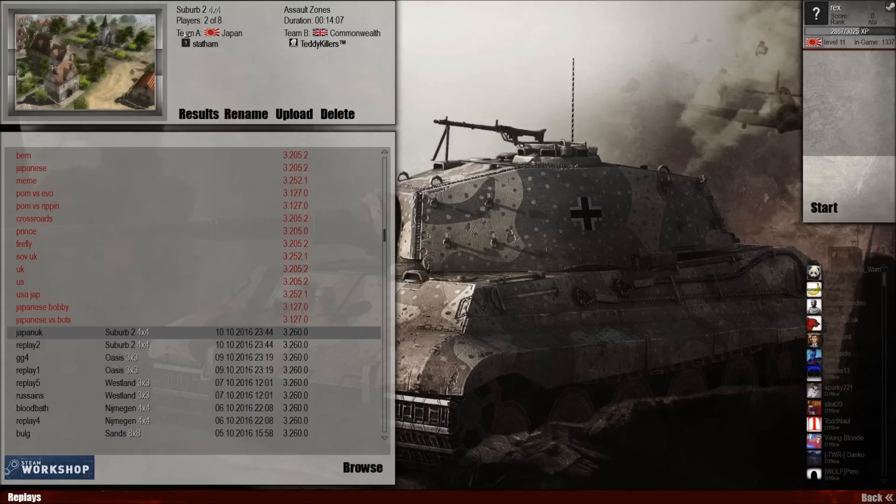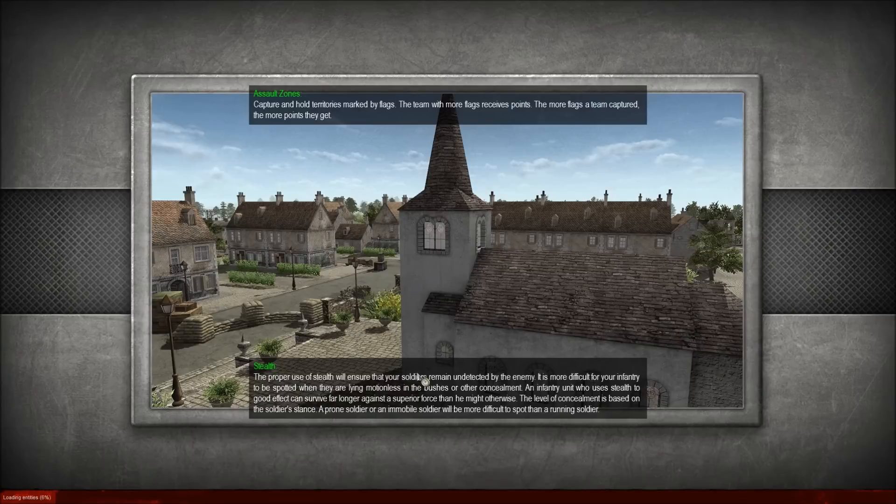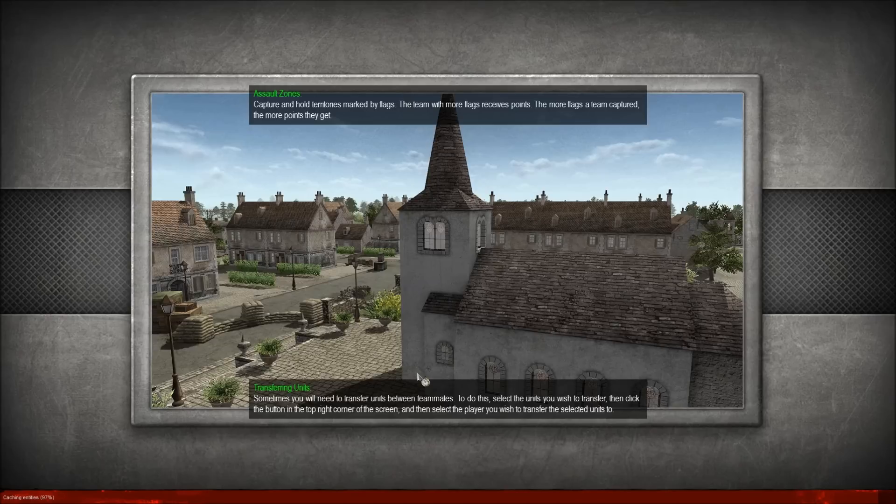I feel like I've played this guy before. Anyways, we're going to fight this on the fairly big Suburb 2 battlefield. I will turn off the Fog of War so you can see both of our troop movements on the mini-map, and also when they get closer to each other.